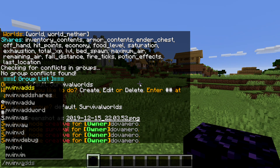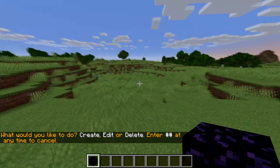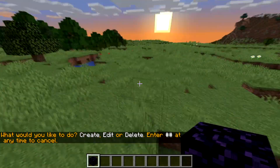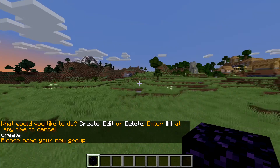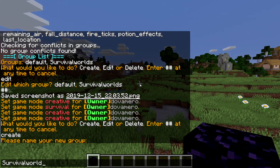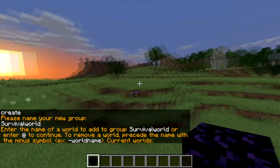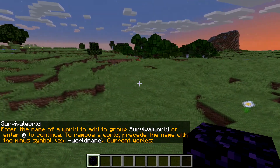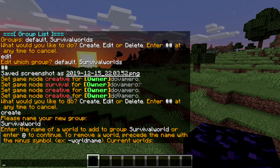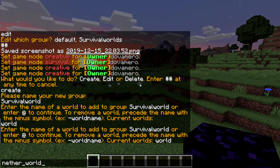To do this, you type `/mvinv` — that's Multiverse — and `group`. The configuration actually gets really easy. You want to make a new group, so let's create a new one and name it something like 'survival world'. Now it's going to ask you to add some worlds to the group, so I'll add the world and the nether underscore world.